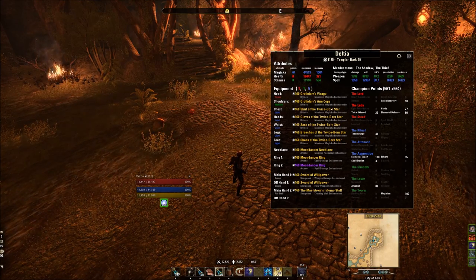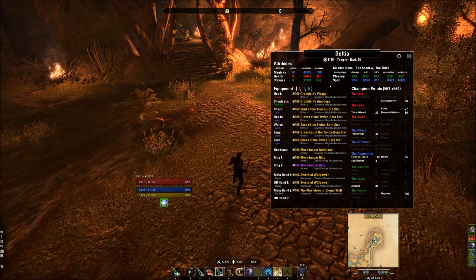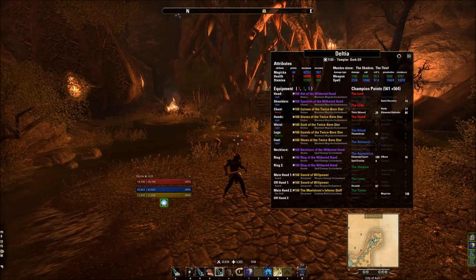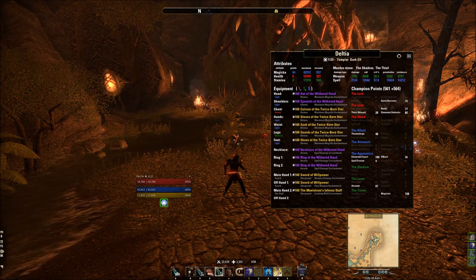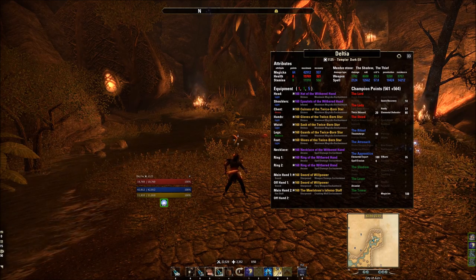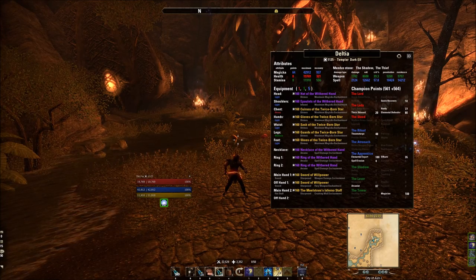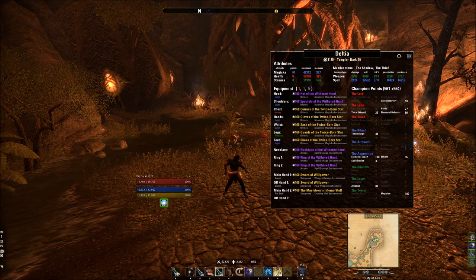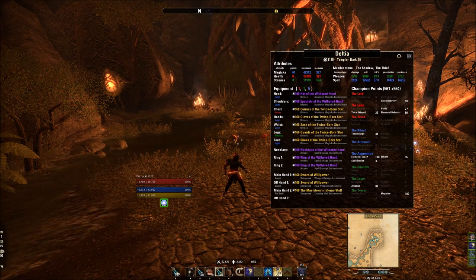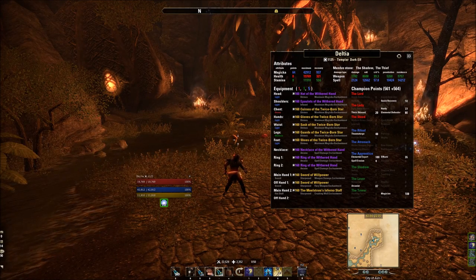That's going to be the high-damage, low-sustain — basically no-sustain, tons-of-damage — setup. The other setup is the Withered Hand setup. The nice thing about this setup is number one, you don't have to have best-in-slot gear or run trials to get any of this stuff. You can still run this particular build without a VMA staff and still have a lot of success because we're using Dual Wield, not specifically weaving destruction staff attacks, so you're still going to get a decent amount of damage.